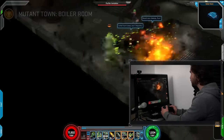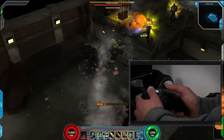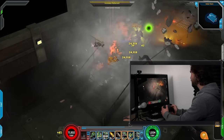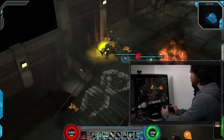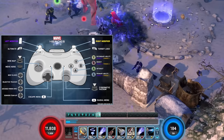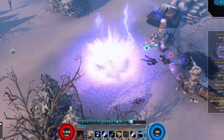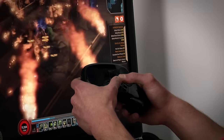Hulk smash! Most players in Marvel Heroes use all eight powers on their power bar when playing with a mouse and keyboard. We wanted players to take full advantage of all their powers when using the controller, which is why we've added modifier keys. Modifier keys, by default, are the right and left trigger. When pressed, these modifier keys will highlight which powers are available to use on either side of the power bar.